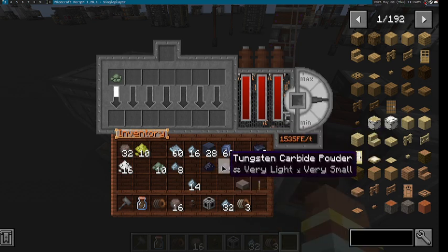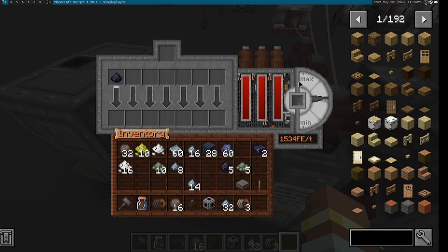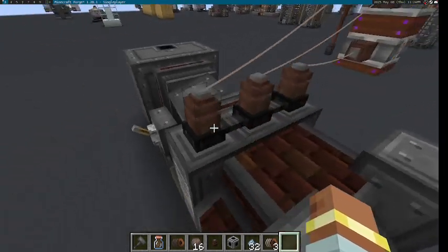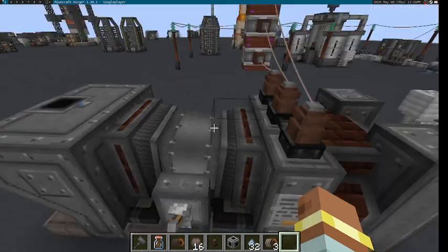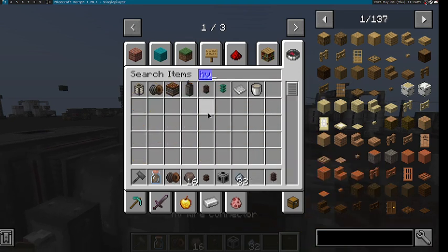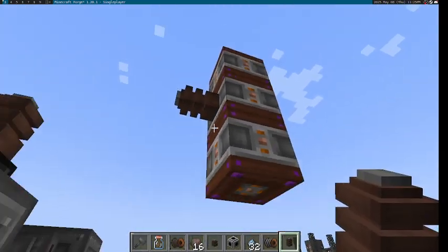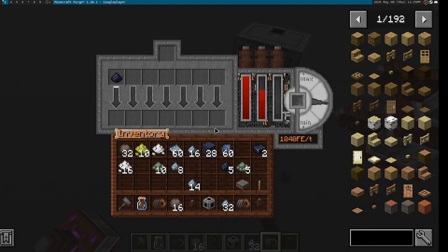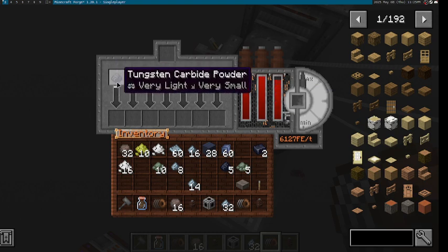There is one more recipe I can show you in this machine — tungsten carbide powder. Tungsten carbide powder now requires extreme voltage. Extreme voltage, in IG, is defined as having the rough equivalent input of three HV inputs. As you can see, we aren't able to process this recipe, not even with three full bore MV connections — we need high voltage. With one piece of high voltage, you are able to comfortably get to the HV mark, but as you go up you'll start seeing we have a bit of a power bottleneck. So we need as much power as we can in order to comfortably process tungsten carbide.